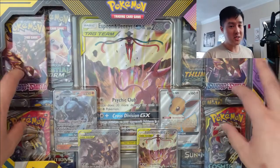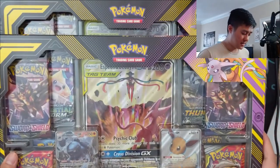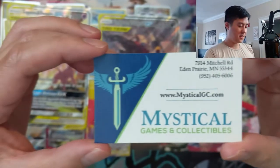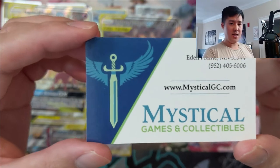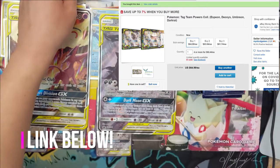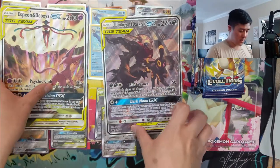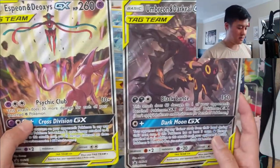We'll get into details about how much we paid and how much you can still pick this up today. Mystical Games and Collectibles is where we picked this up from — you can check out their eBay store. They have a sale where you can pick up both for $64, and if you buy a certain number it's down to $60, so basically $30 a box, which is $40 off MSRP. I do think this is a pretty good deal at that price point.